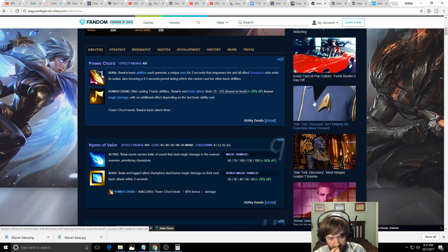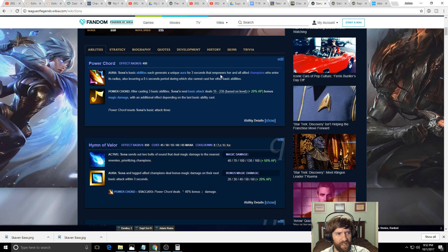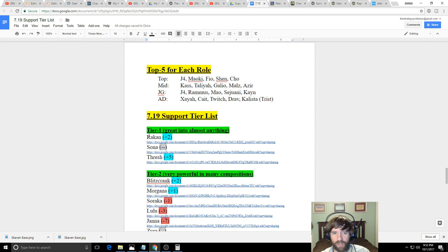Hard engage like Thresh, Blitz, and Leona can be a problem for Sona. Leona got a lot better this patch — Janna was her main counter and she's out of the picture now. Tahmkench is good against Leona but not great overall in this meta, so Leona is rising. Sona can be assassinated more easily than Rakan or Thresh because she lacks their mobility and peeling potential.